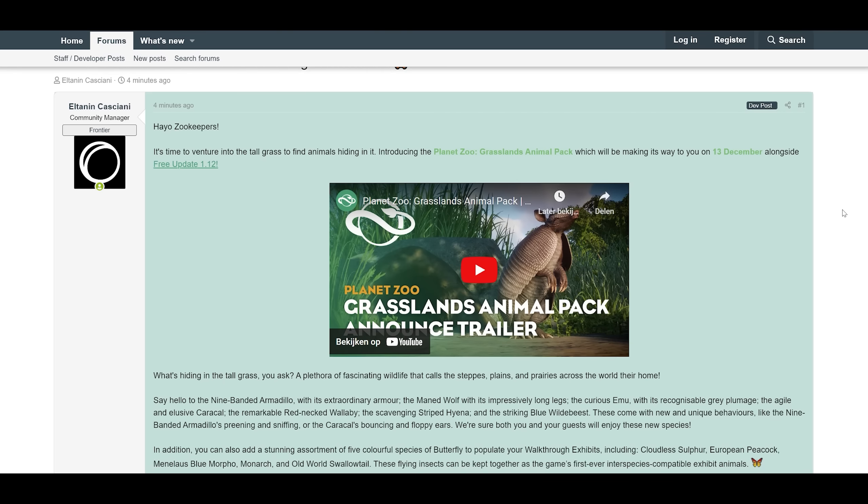Hello zookeepers! It's time to venture into the tall grass to find animals hiding in it — introducing the Planet Zoo Grasslands Animal Pack, which will be making its way to you on the 13th of December alongside free update 1.12. If you have not seen the news yet about free update 1.12, I highly recommend you watch that video we uploaded yesterday to the channel.